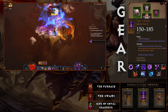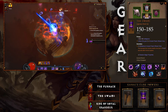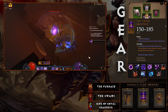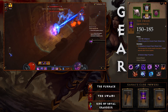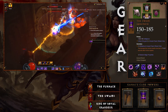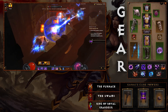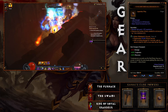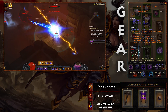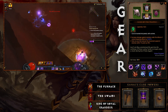For the armor slot in Kanai's Cube, the Swami ensures that Archon stack bonuses last for 20 seconds after Archon expires. Since you'll be getting back into Archon quickly with high cooldown reduction, the Swami gets full value — you can blast enemies outside of Archon form and jump right back in. For the jewelry slot, Ring of Royal Grandeur is required in your Cube to hit both the Vyr's and Tal Rasha's set bonuses simultaneously.